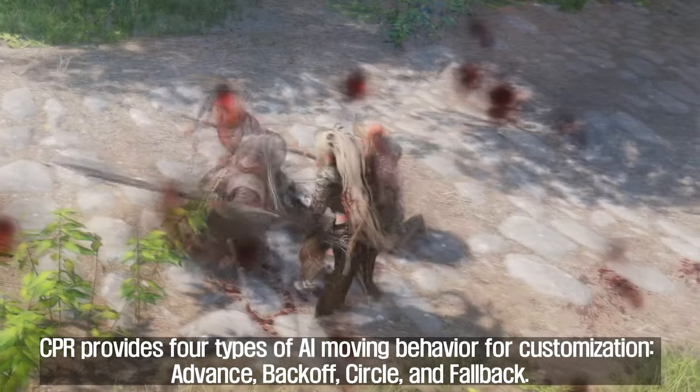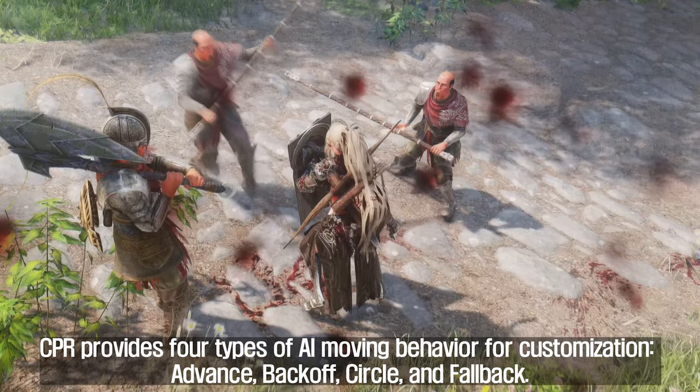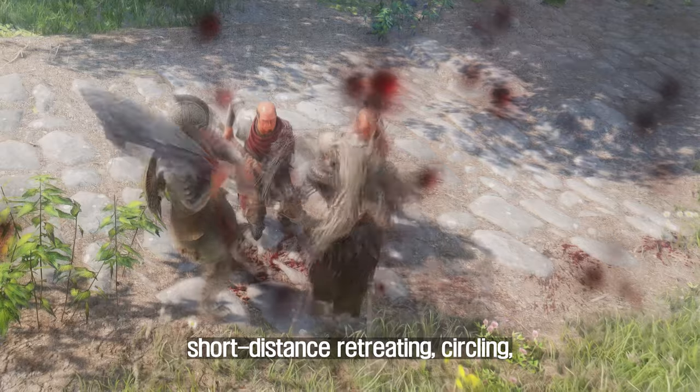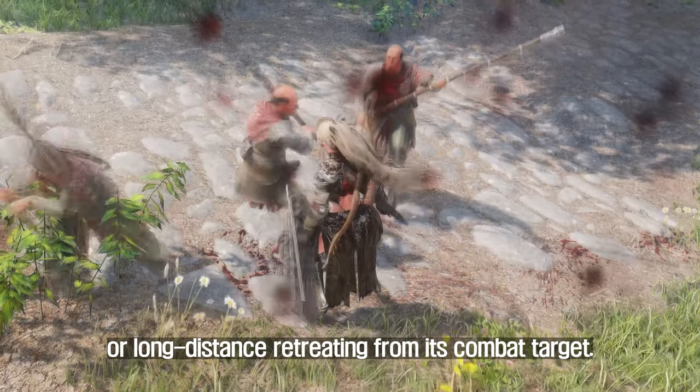CPR provides four types of AI moving behavior for customization: advance, back-off, circle, and fallback. These behaviors determine how AI performs when approaching, short-distance retreating, circling, or long-distance retreating from its combat target.